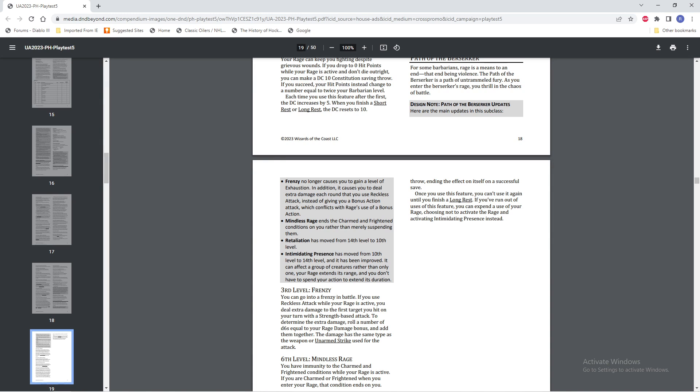Let's take a look at the design notes. First and foremost, Frenzy no longer causes you to gain a level of exhaustion — this was the big problem with Frenzy, and I think removing this was a great plan. In addition, it causes you to deal extra damage each round that you use a Reckless Attack, instead of giving you a bonus action attack that conflicts with the rage's use of bonus action. It also conflicted with things like Polearm Mastery or Greatsword Mastery — if you got a critical hit and wanted to use that to get your bonus action attack, but you were already getting that from Frenzy. Now you've only got the one bonus action. The lack of exhaustion — that was the big killer of Frenzy before.